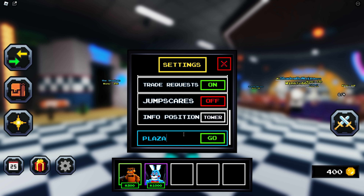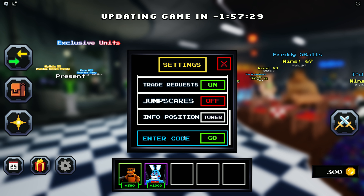This code gives you 500 tokens. Let's show the second code. The second code is 'plaza', and this code gives you 3x souls.